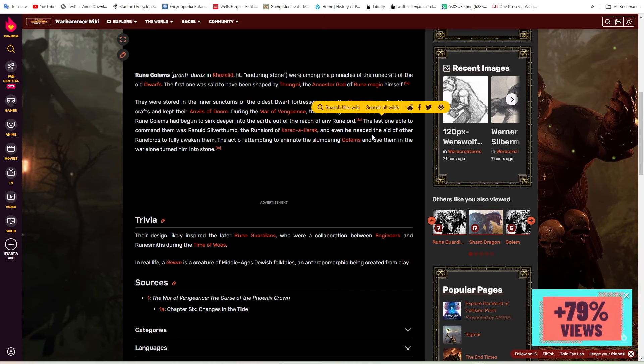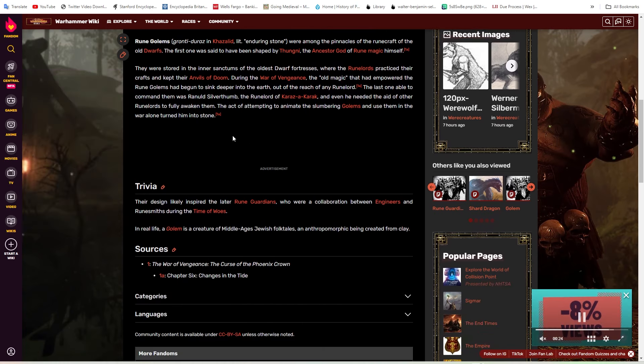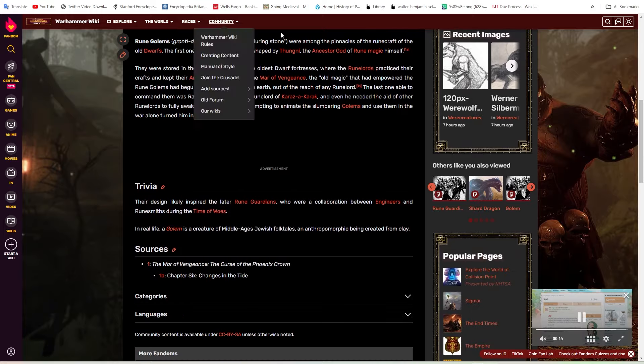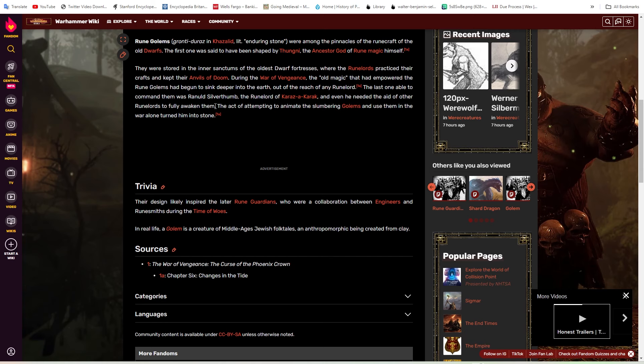The last one able to command them was Ranald Silverthumb, the Runelord of Karaz, and even he needed the aid of other Runelords to fully awaken them. Attempting to animate the slumbering golems alone turned them into stone. So I don't think they're needed. That said, I honestly think CA will bring at least one of these in if not both, because CA does love their big monsters. Rune Golems would probably be monstrous infantry — not necessarily big enough to be a single entity. Think like Crypt Horrors but as a stone construct.